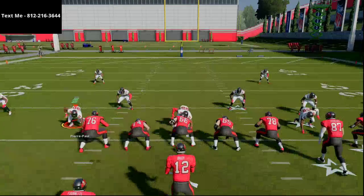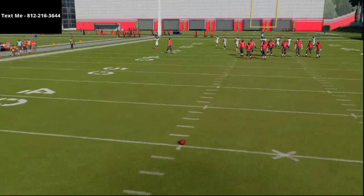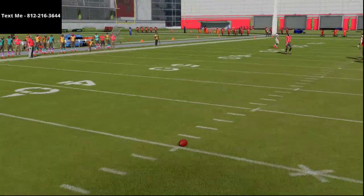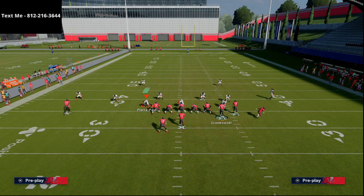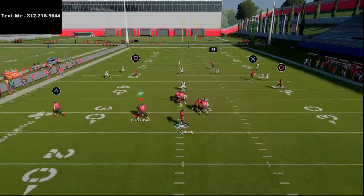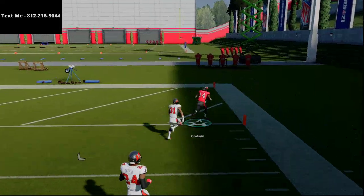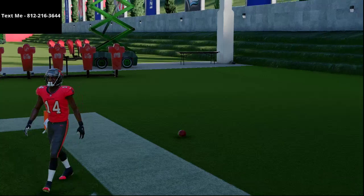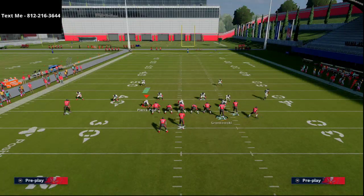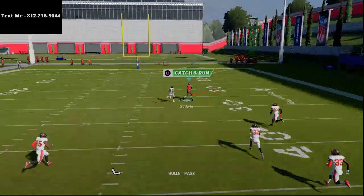As a general rule when running the Gun Bunch, you want the trips receivers to the wide side of the field — ball on the left hash. The only adjustment you need on this play is take Godwin and put him on a streak, then motion snap Brown out about three steps. Against Cover 3, this is an absolute laser one-play touchdown — it glitches out the deep third on the outside. That outside third corner takes the corner route, leaving the streak in a one-on-one with the safety, and the safety can't get there in time.